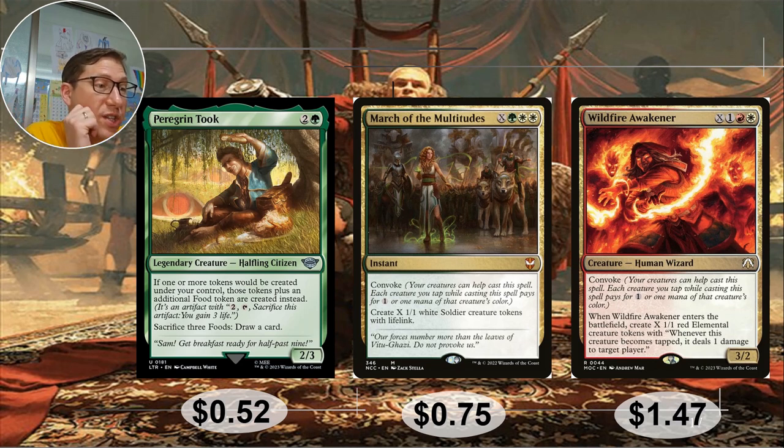Wildfire Awakener: X one red-white with convoke. This makes 1/1 red elemental creature tokens with 'whenever this becomes tapped, it deals one damage to target player.' So when you tap them using Baylen's ability for mana, card draw, or counters, each tap automatically deals one damage to a target player — lowering someone's health while you're building toward your win condition. One dollar forty-seven.